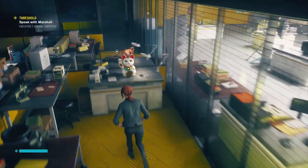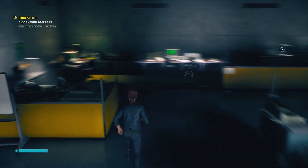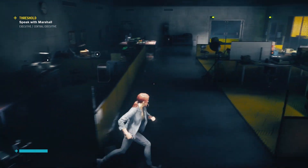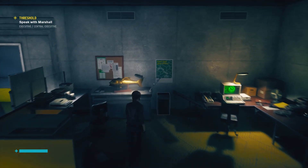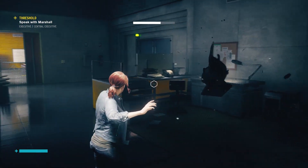Next, activate the cat statue — its paw going down signifies good luck. Next, pluck the four-leaf clover; you'll need it. Did you notice the fish on the whiteboard? Well, you'll need that too. It's got to be less than two feet away, so use your psychic powers and grab it and attempt to place it somewhere near the roulette table.